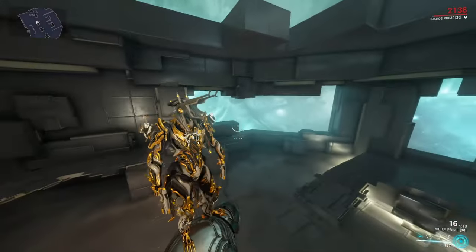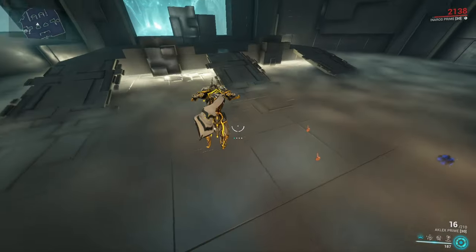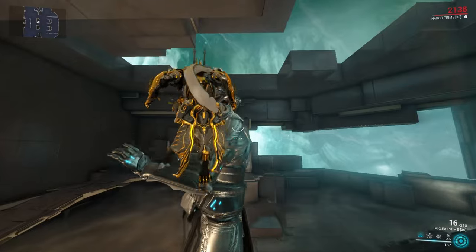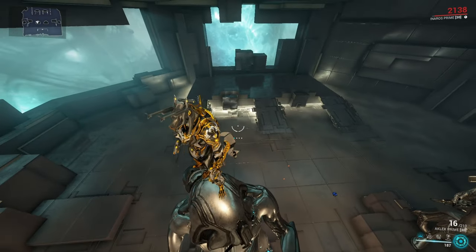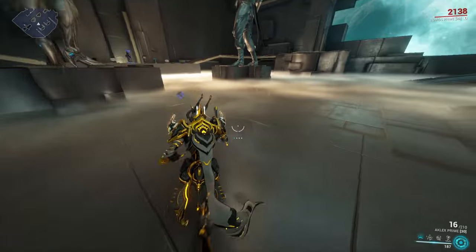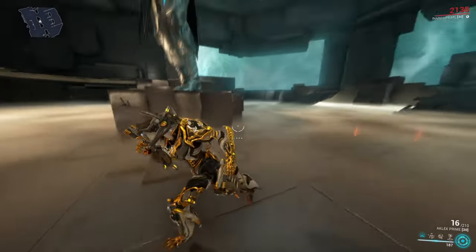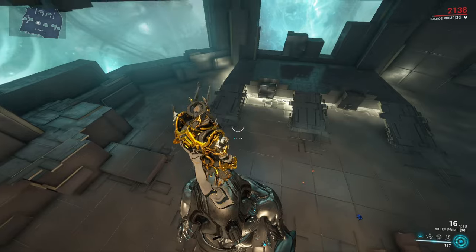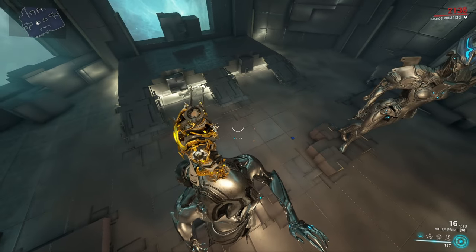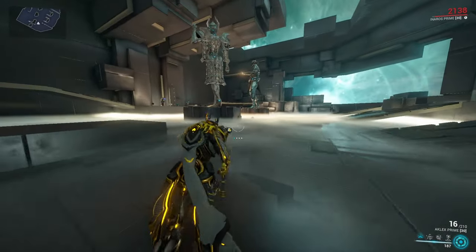One last thing I really like about the slide: if you're on an elevated surface and fall from a certain height, you get a heavy landing animation which stops you at the spot for a second or so. You can actually use the slide to avoid this. If you jump down and initiate a slide shortly before landing on the ground, the slide interrupts the heavy fall animation — it doesn't even play at all and you can keep moving. This can be a lifesaver in more difficult environments where being stagnant for just one second means enemies will kill you right away.